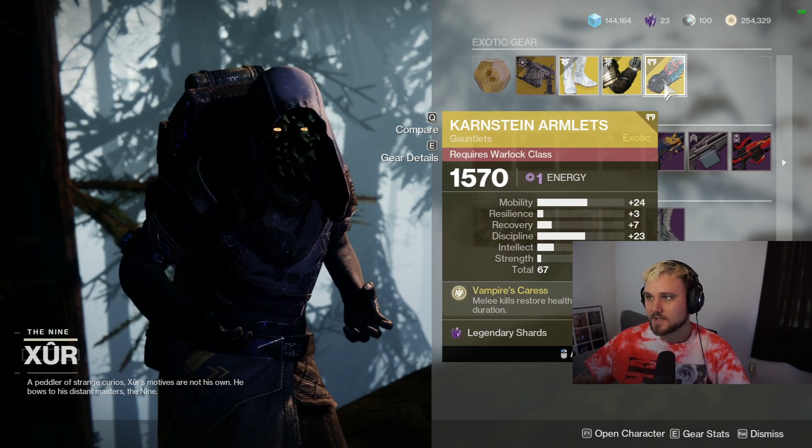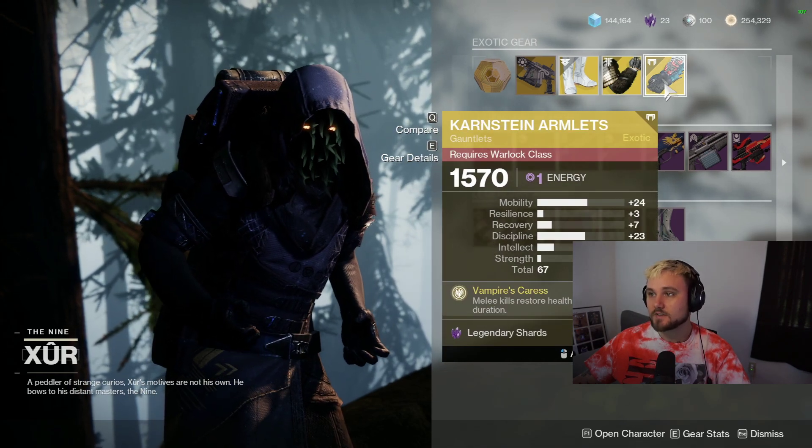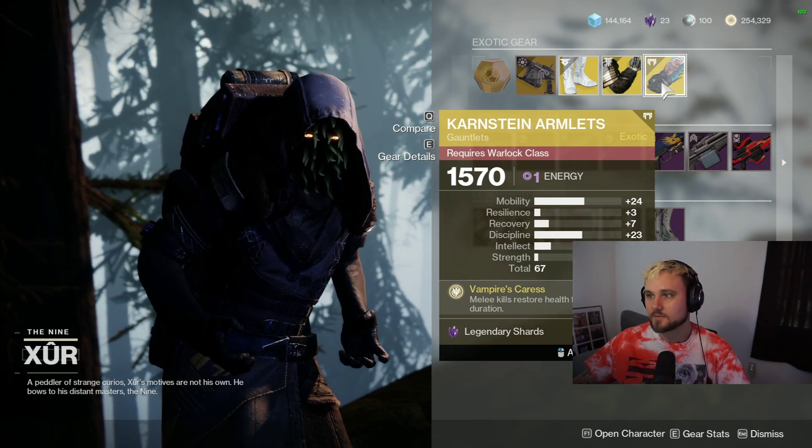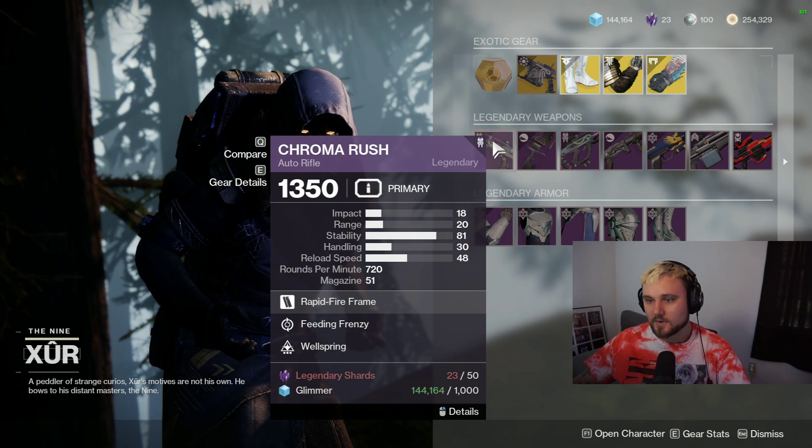We got Karnstein, which is a really good exotic gauntlet for your Warlock, but 24 Mobility is a bit of a throw, so we'll probably pass on that roll. We got the Chroma Rush, which is one of my favorite auto rifles - the 720s spam bullets really really fast.